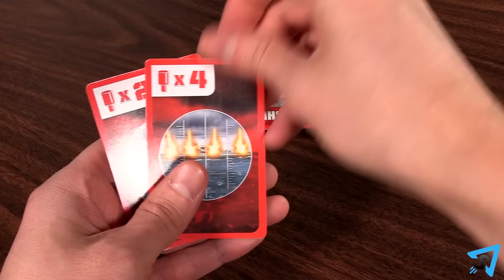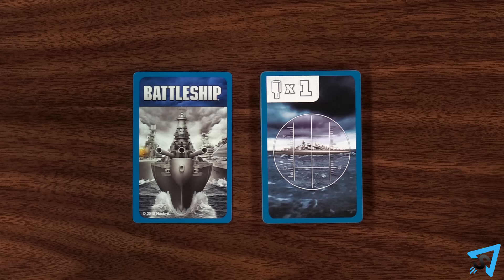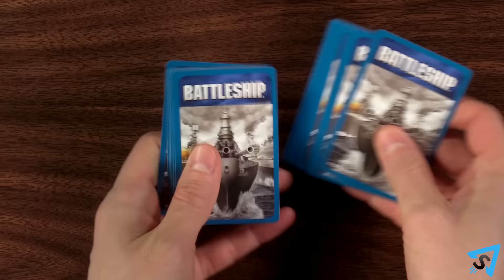After you play a card, you end your turn by drawing back up to five cards. Then your opponent goes. If your draw deck runs out of cards, shuffle your discard into a new draw deck.